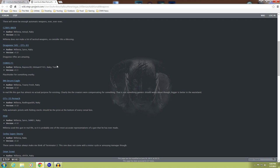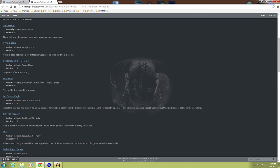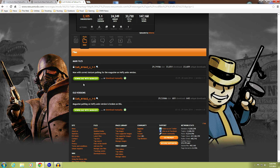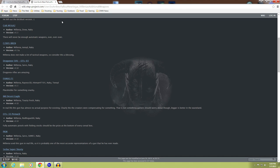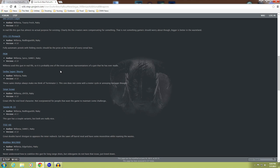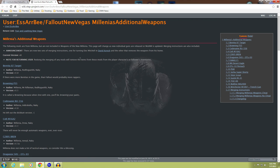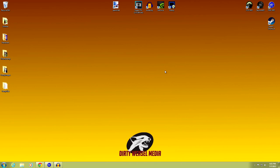Come back to the site and go ahead and download all those. Go to files, hit download with manager, and do that for all the ones you want. You don't have to have all of these - just pick the ones you want, download them all together, and then come back to Mod Organizer when you're all done.